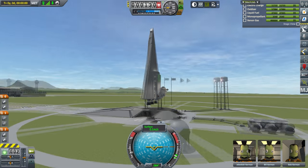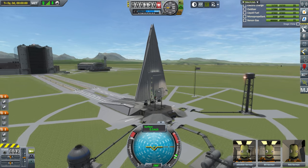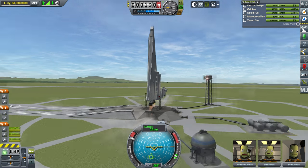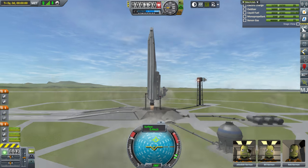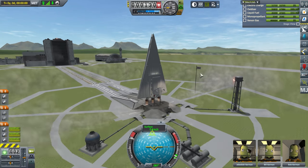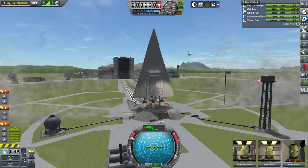The next step was to test the structural integrity of the Star Destroyer — just making sure it's stable with auto-strutting and everything. You can hear the music; that's from OCRemix at ocremix.org. Then an ignition test, just to make sure things don't fall apart because of the thrust from the engines. This was all during a livestream I did.